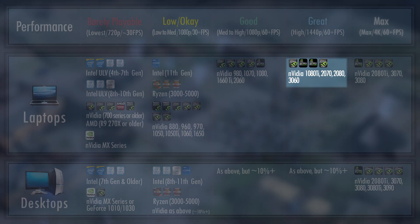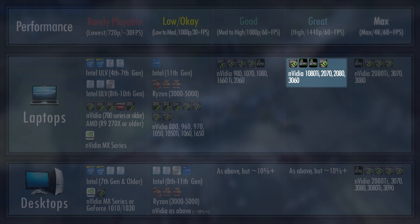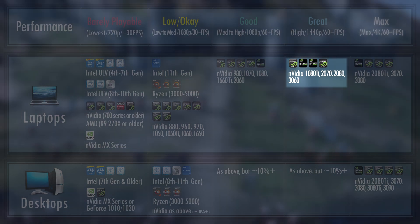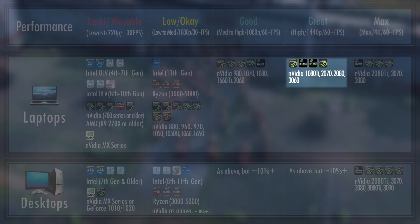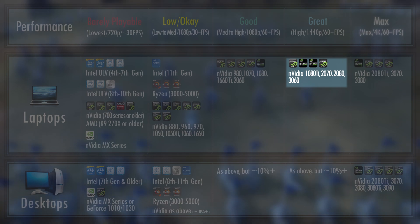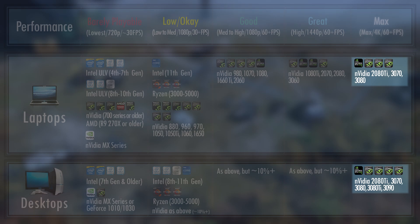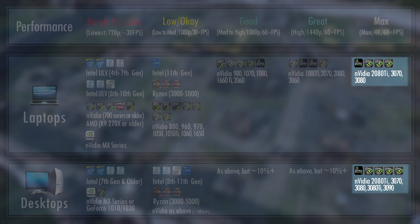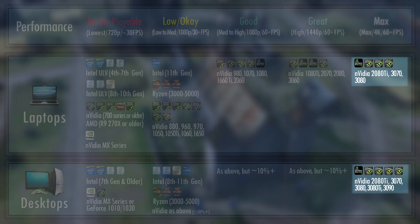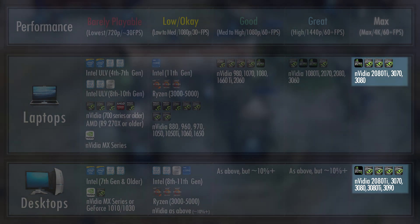Since the game sometimes still stutters with a 3090, we know that 4K in gameplay is still not fully optimized, so I'll keep those cards at 1440p for now. If you have a 2080 Ti, 3070, 3080, 3080 Ti, or 3090 from NVIDIA, you should have nothing to worry about. As long as the engine remains optimized for 4K — and admittedly it requires a bit of polish — you should still be fine maxing out the game.